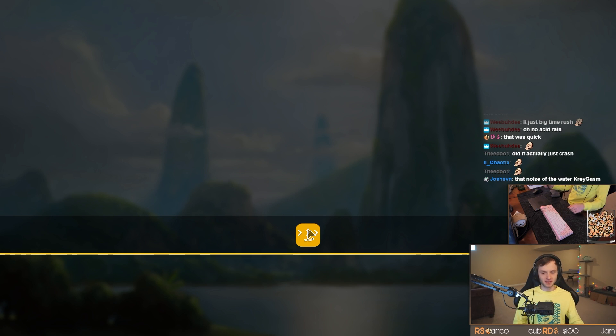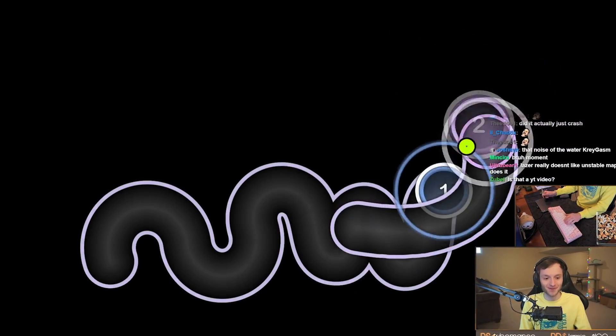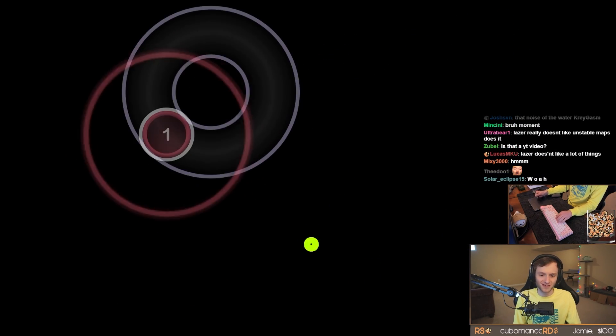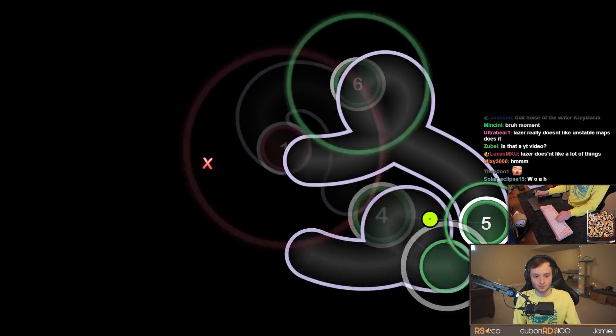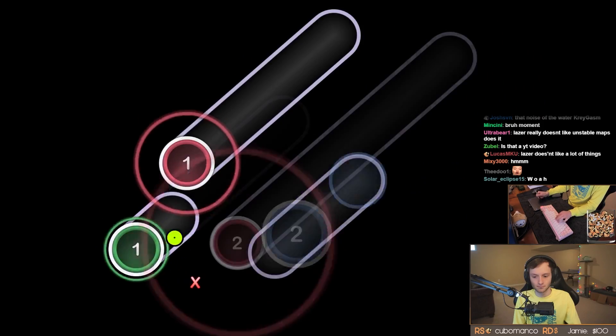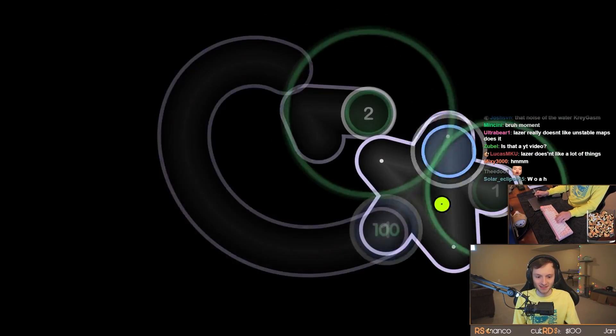The scream at the end plays before the jump scare — but I think it's actually better because normally when you play this map the scream plays after. All right, that is the optimal way to play this map. As a final thing and as a throwback to the old times when I did these laser checkups, I want to try to load in Karu's Aspire. How does osu! lazer 2020 handle a map that used to break the game? Probably still breaks it.